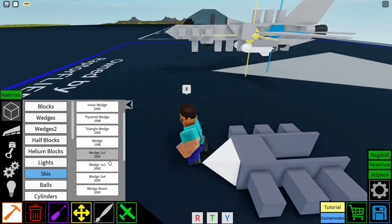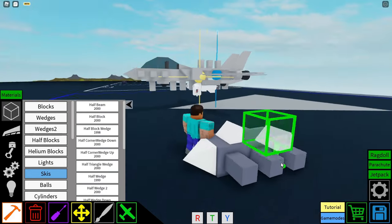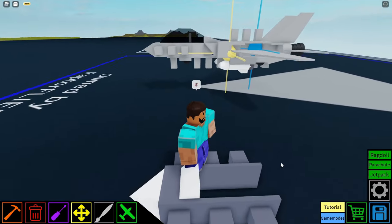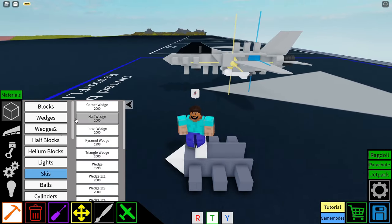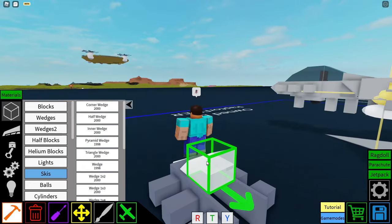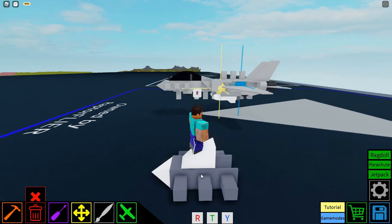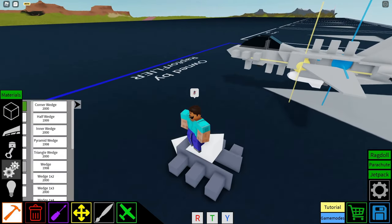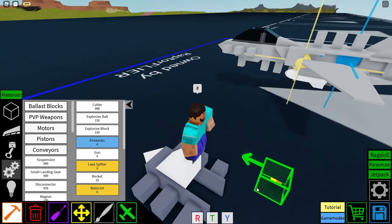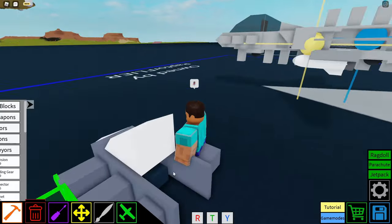Then we're going to go into wedges and grab a half wedge. We're going to go into half blocks, grab a half wedge and place it on that back half of the helium block. Then we're going to go to wedges and get another half wedge from the actual wedges so that it looks like this. Place it so that it lines up with that smaller wedge block. Then we're going to get our main pilot seat, but before we do that we're going to go to PVP weapons and get a gun and place it right there in the little nose of the cockpit.